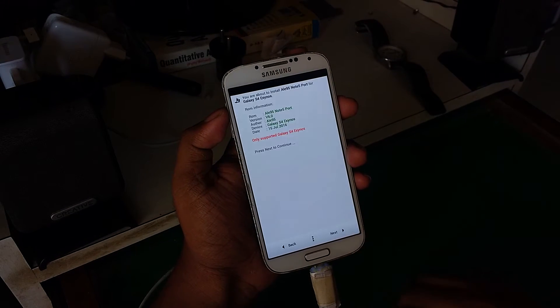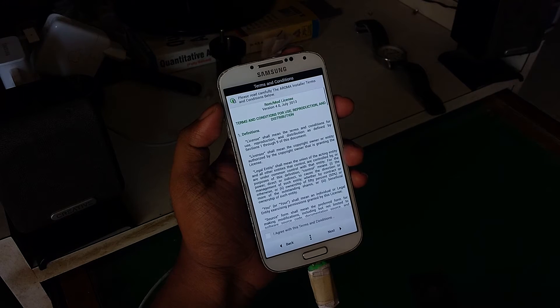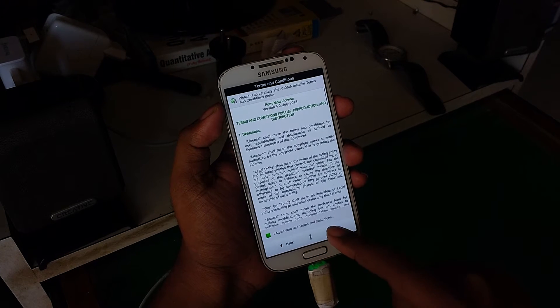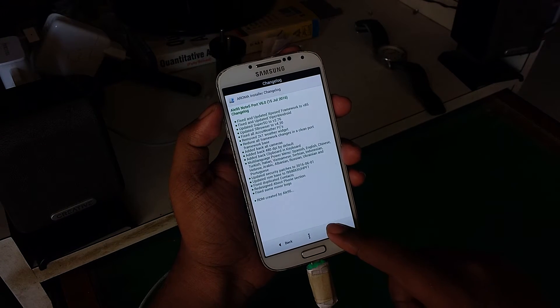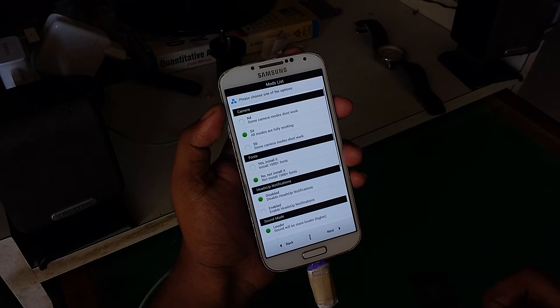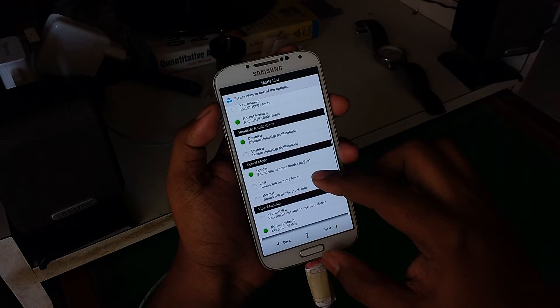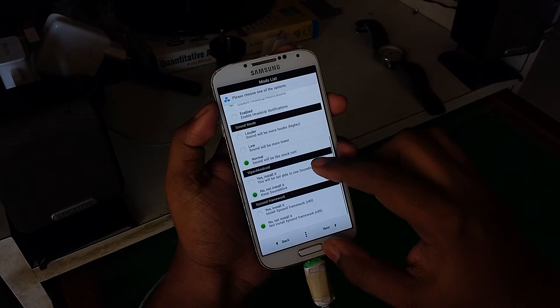After a few seconds you will be greeted by the Aroma installer. Select your language and hit Next, hit Next again, click on Full Wipe and hit Next again. Click Agree on the terms and conditions and hit Next, hit Next again, select Default and click Next. Now select the mods you'd like installed on your phone - I kept everything default except for installing the Xposed Framework.